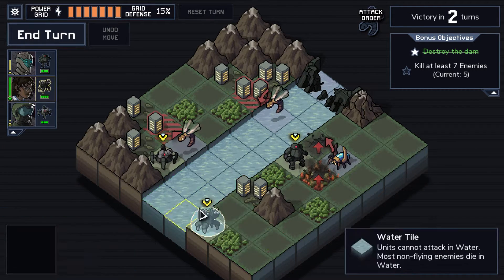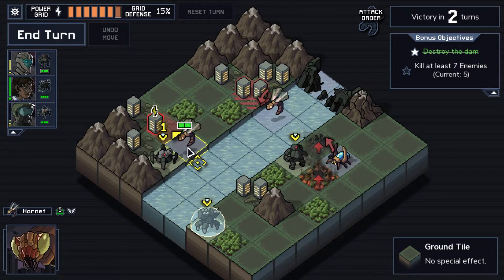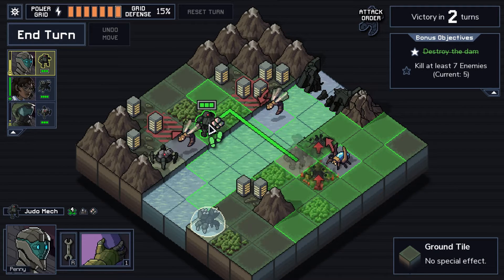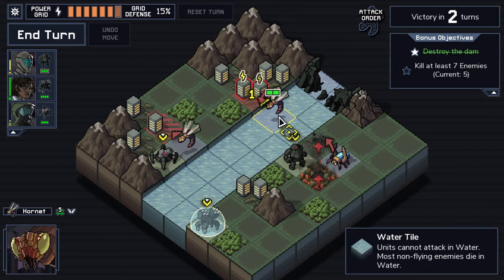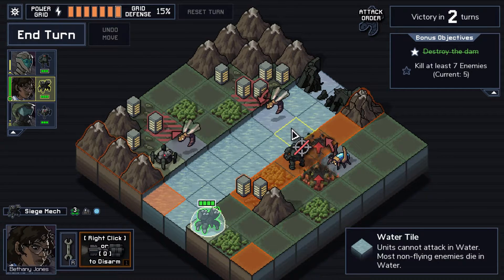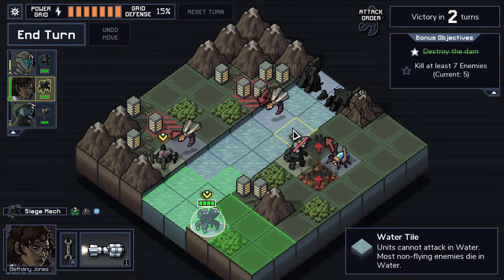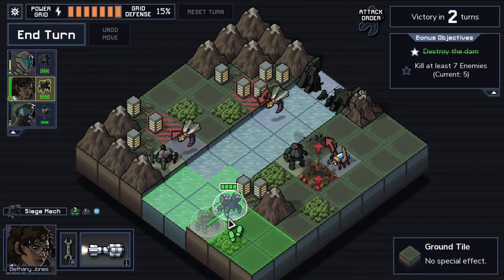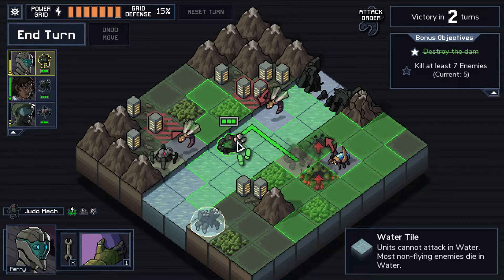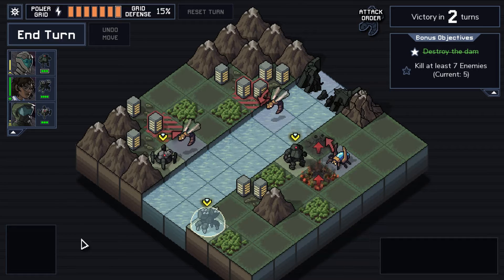I can't even deal with this guy. By moving the judo mech to the other side — can I seriously just not deal with this hornet? I've got to pull, I've got to shoot, which I can't land a shot on that square. And I can't punch you and I can't push you without killing you.